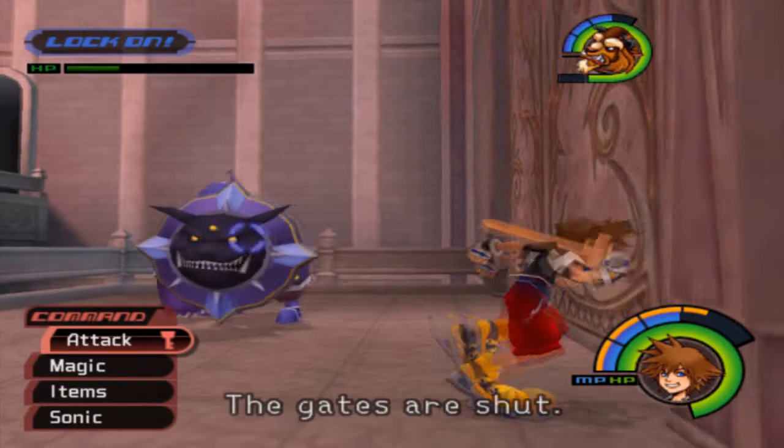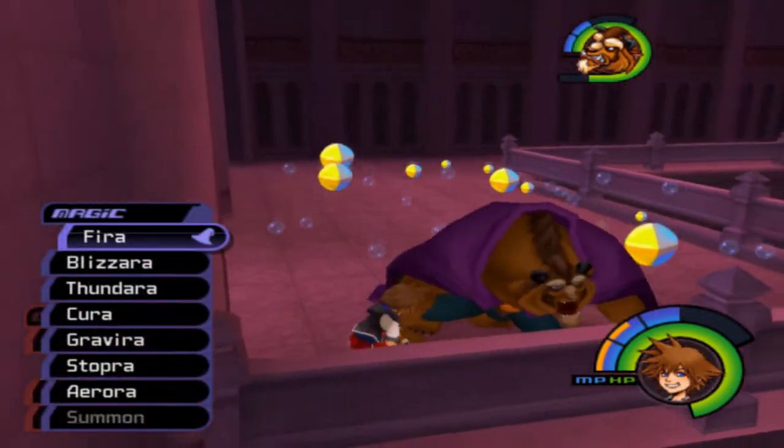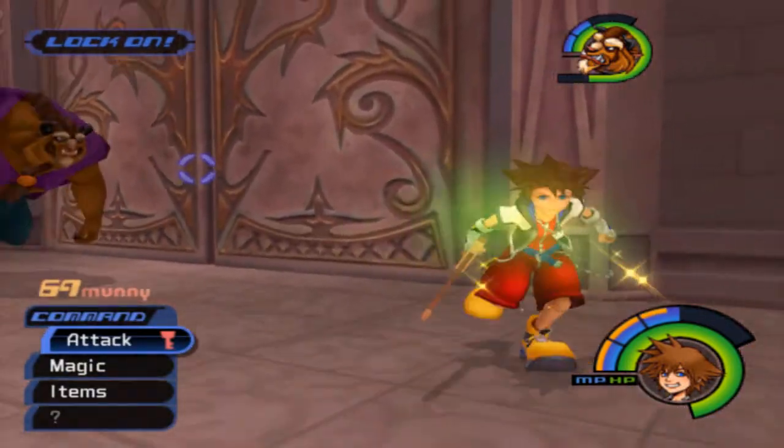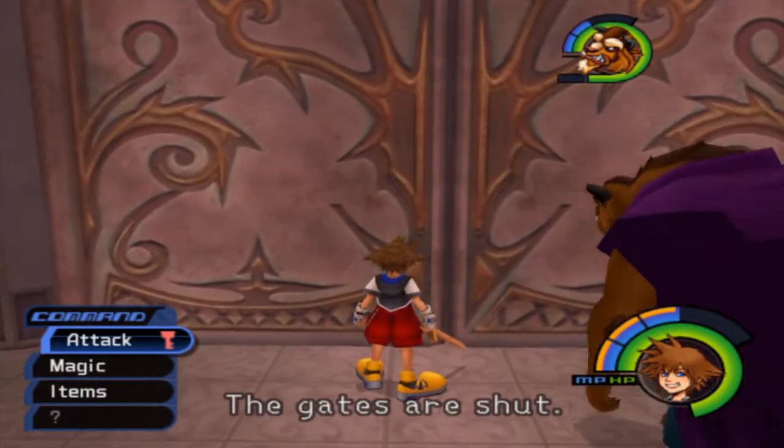So you're mainly going to be using your gravity magic, because that's the most useful magic you have right now. The gates are shut — okay. What you can do is just jump over the edge here, and it'll take you down.